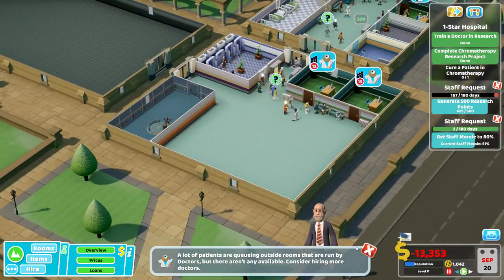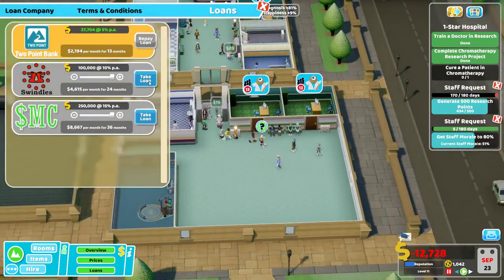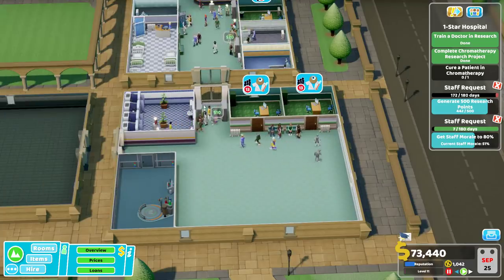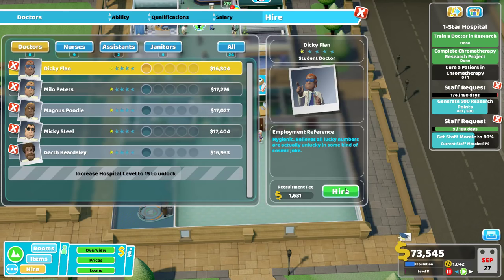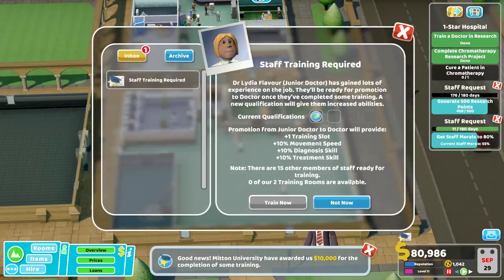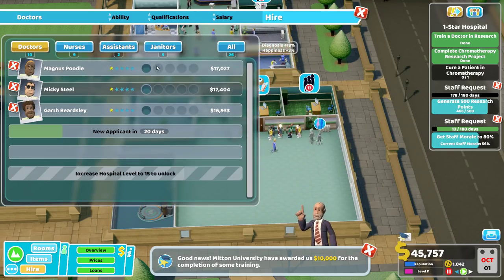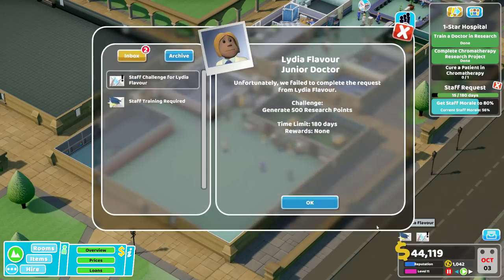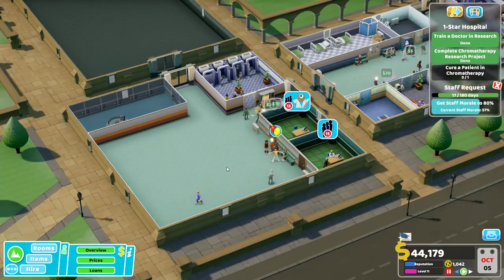Staff morale is at 52% - we need to get it to 80%, I suspect that will be quite hard to do. Let's take out a loan - I'm not going to go overboard. We still took a fair bit - you could lose a toe, your house! Hire, hire, promote. We need insurance like Swindles Insurance. Hire some more doctors. Staff challenge: generate some research points - that is definitely going to happen. This is Two Point Radio. This insane queue - diagnostic only 5%. His happiness went up from being seen, but that's it.